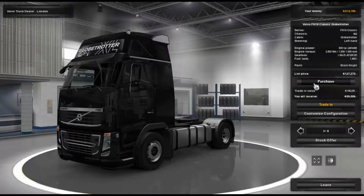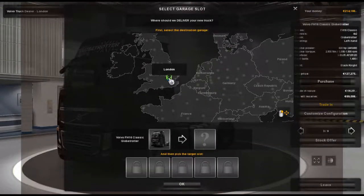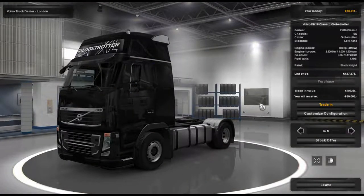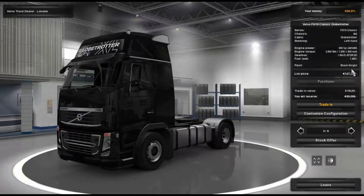So yeah — purchase that truck. Do you want to drive your new truck? No, we don't. Where do we want it? We want it delivered to Cambridge. So that's our new truck — the FH16 Classic Globetrotter — off to Cambridge. Click OK. Thank you for purchasing; we will deliver your newly bought truck to your garage in Cambridge immediately. So whilst we're here we are going to purchase a second one.